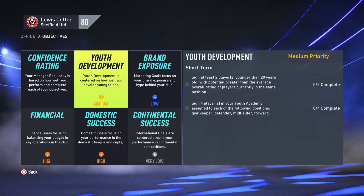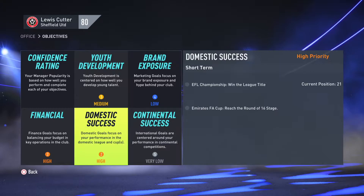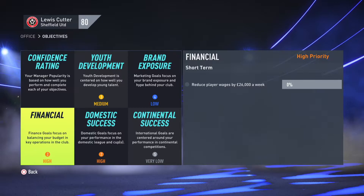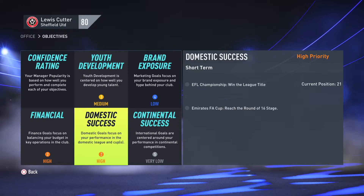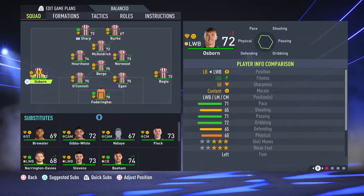Taking a look at the board objectives then. Youth development — it looks like we need to sign a couple of young players, which is obviously something we're going to be doing anyway given the age of the squad. Brand exposure — we need to sign one player of a different nationality. Continental success — no objectives there, not in Europe, which obviously we want to be soon. The primary objective of season one is going to be to win the Championship. Reaching the round of 16 in the FA Cup is going to be pretty tough, but we'll do our best. And the financial goal of reducing player wages, which might be possible given that we're signing younger, lower-rated players than the ones we'll be offloading.